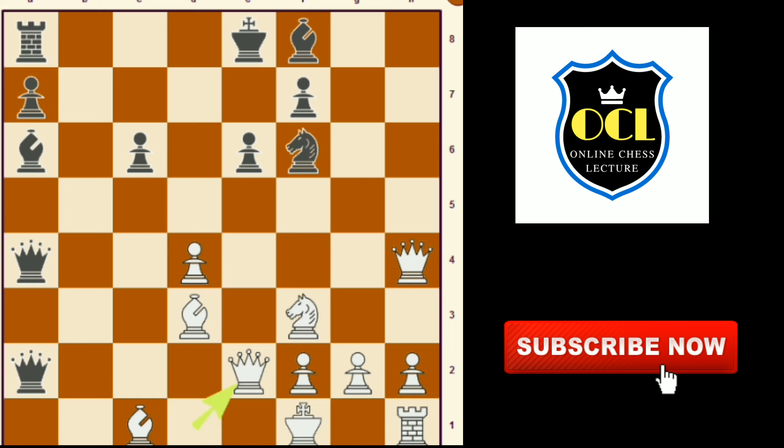Back to our game — queen takes e2 check, king takes e2, queen to c2 check.